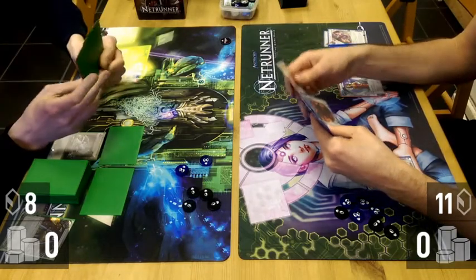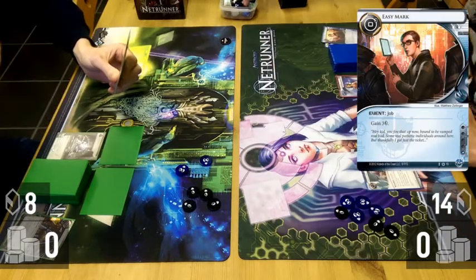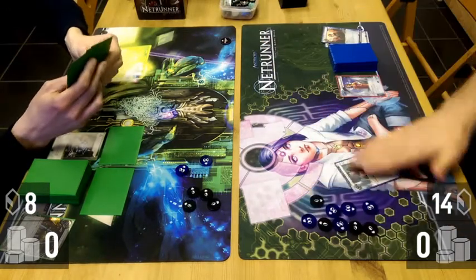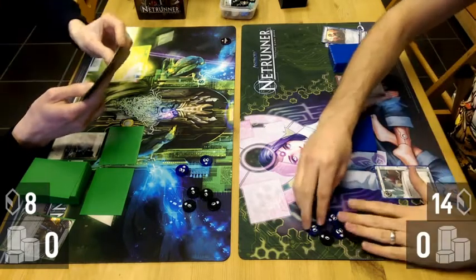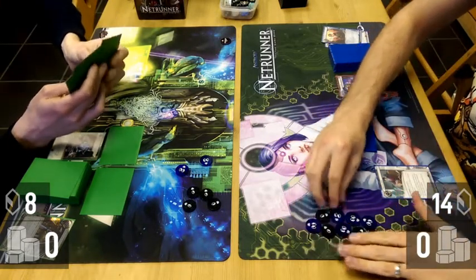You name a type — program, hardware, event, or resource — and reveal the top card of your stack. If it is that type, you get two credits and you get to keep it. If it's not, you trash that card.